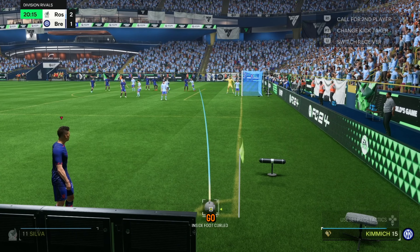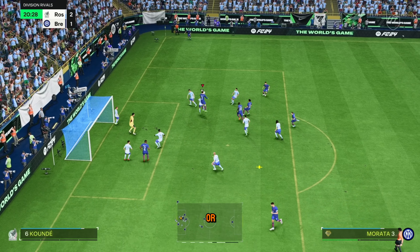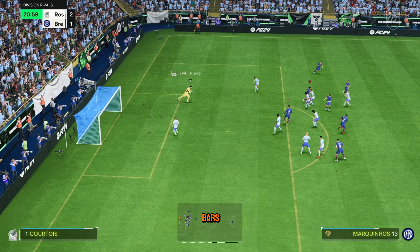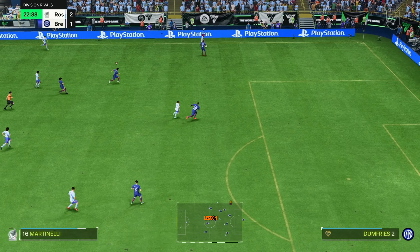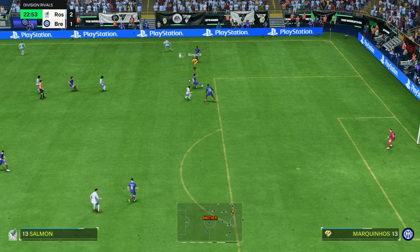You want to aim it to the right or to the left of the curl, and for the amount of bars you give it's about three and a half. Now he loves playing down the wing but I have learned my lesson — I've adapted. Another interception.